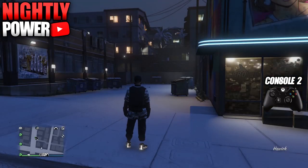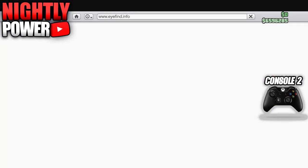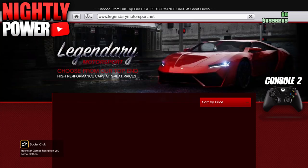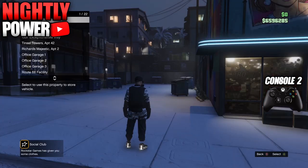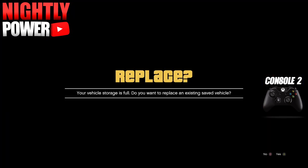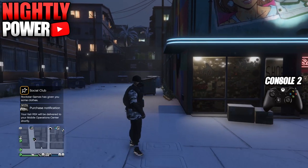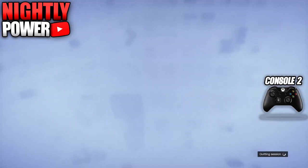When you load up into online, open up the phone, go to the internet, and buy the car you want to transfer the mods onto. Put the car in the back of your MOC. After you've bought the car and put it in the MOC, wait for the orange loading circle on the bottom right of your screen, then make your way to story mode. When you get into story mode, quit the game and then go back to console 1.